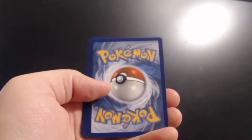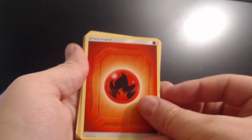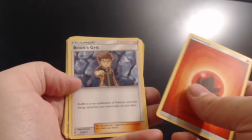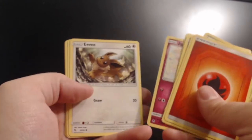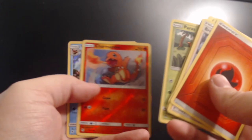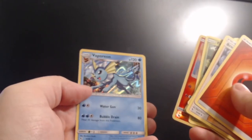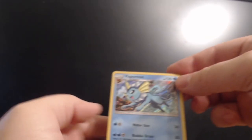Hopefully you guys are watching some other let's plays — I do a lot more of the Pokemon games than I do pack openings. Pack four: Fire energy again, Scyther, Jinx, Cubone, Jigglypuff, Eevee, Caterpie, Paris, reverse Charmander, and a holographic Vaporeon! Not too bad — ain't gonna complain about that. I like me some Vaporeon.